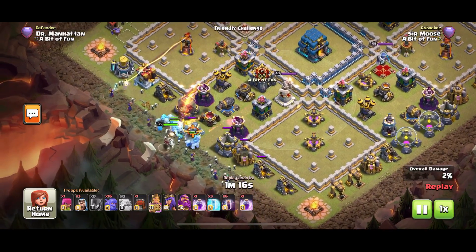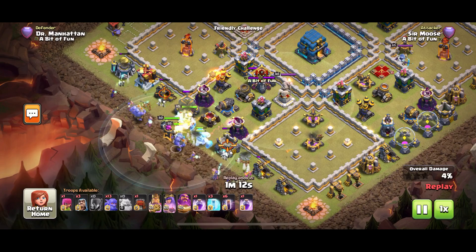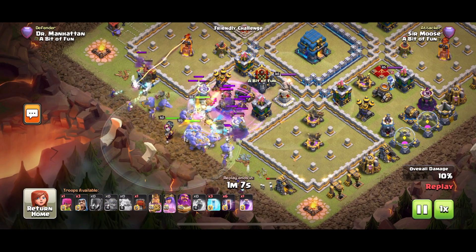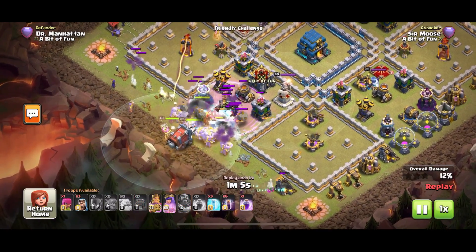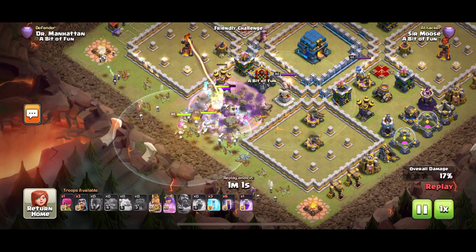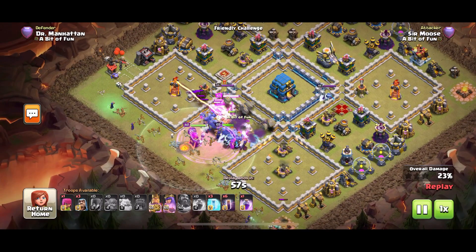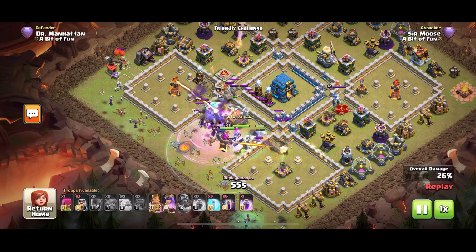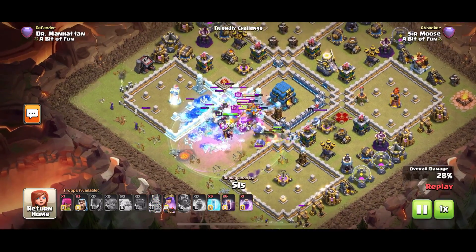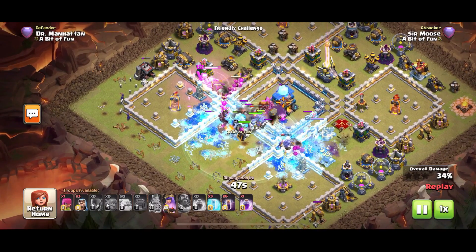Here's how the strategy works: ice golems down, witches behind, then put your heroes in the center, then the wrecker, then your bowlers. As early as this you can start thinking about using your ground warden ability, put a rage spell down if you need to, and start thinking about bat spells. The main priority is getting that wrecker to the town hall — make sure it's not being infernoed. I've got some valkyries in there — boom, town hall's down.